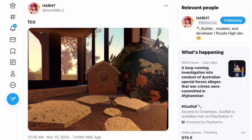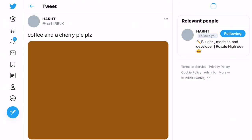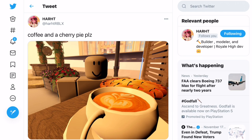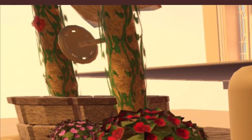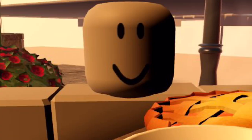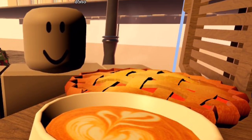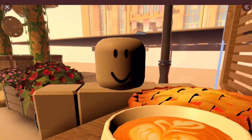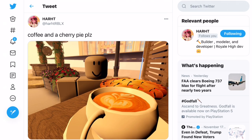Moving to the next tweet, I think this is related to the Royal High Cafeteria or maybe the coffee shop — it says 'coffee and a cherry pie please.' We can see the well, which we saw in a previous photo. There's a dummy sitting here, and then you can also see the tea and one of the pies. That area over there is what d5no underscore was working on — I feel like it's probably the library, but I'm not 100% sure.